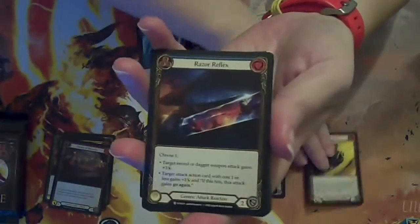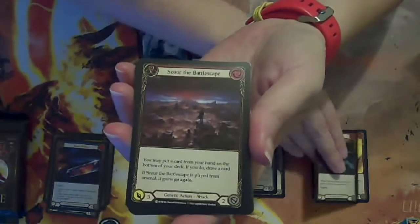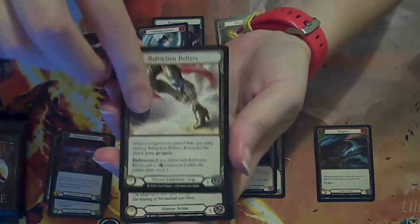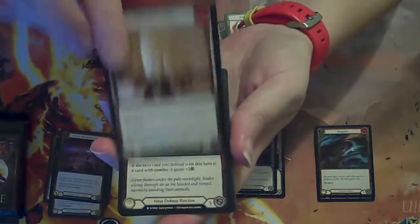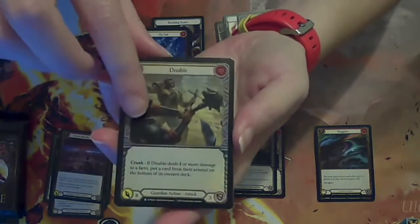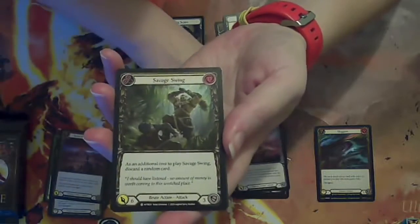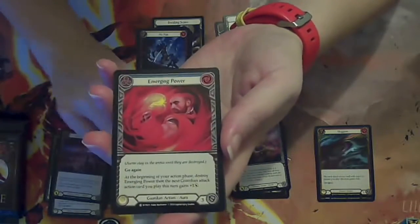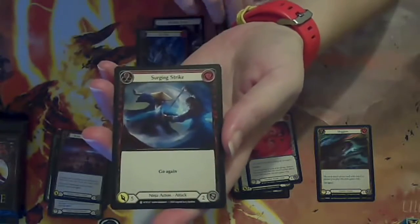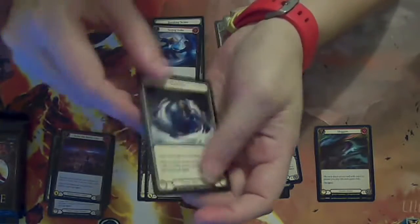On to pack two — Nimblism, Razor, that's Generic, Sloggism — I haven't seen any of those for a bit — Generic attack. Now we've got some Warrior equipment, a Warrior rare, a Finger rare, and our Foil is a Guardian rare. A Brute card, another Guardian card, another Brute card. Guardian Aura, Warrior attack reaction, basic Ninja card, Warrior card, token.